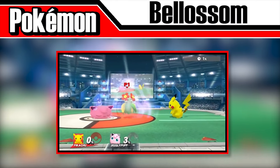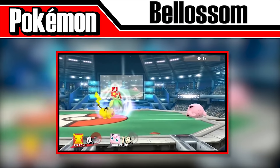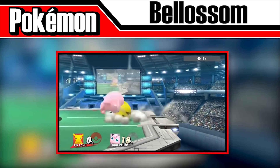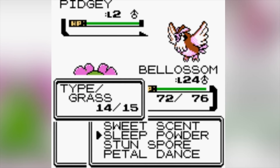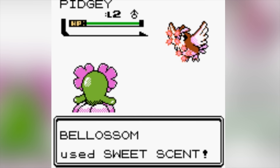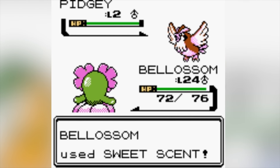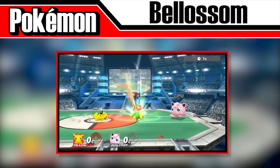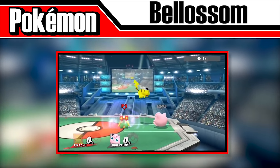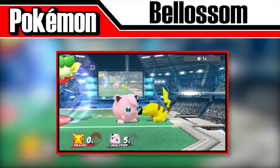When summoned, Bellossom will use the move Sweet Scent — get too close and you're out cold. This doesn't really make sense, as the move Sweet Scent in the Pokémon games lowers the evasion of all adjacent opponents; it does not put the other Pokémon to sleep. It just makes it easier to hit them, which in a way it kind of does in Smash. That's why Bellossom's move is often referred to as Sleep Powder, even though its trophy information states it as Sweet Scent.